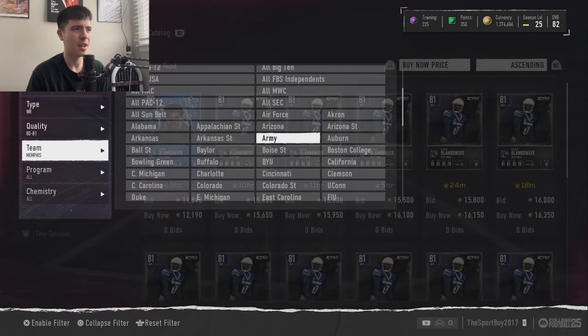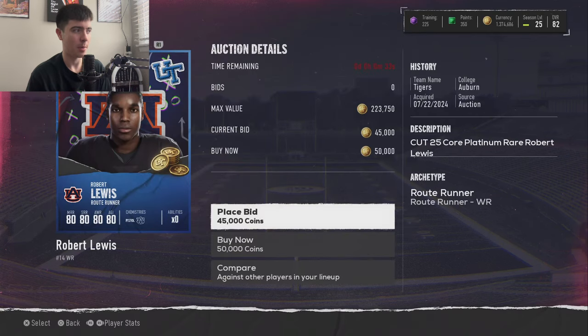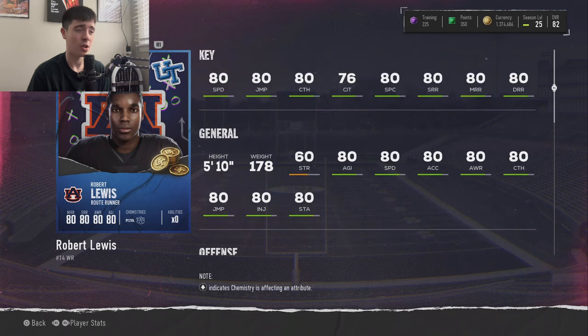The other receiver comes from Auburn — Robert Lewis. He has 80 speed, 80 jumping, 80 catching, 76 catching in traffic, 80 spec catch, 80 short, 80 medium, and 80 deep. Again, almost 80s across the board. He's 5'10", not the biggest guy, but his stats are incredibly balanced. His 80 speed will be good enough, his jumping will be good enough, his catching will be good enough, and he'll run routes very well. Robert Lewis is not a bad card.